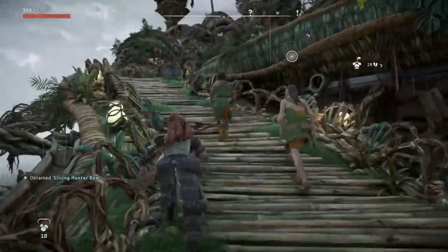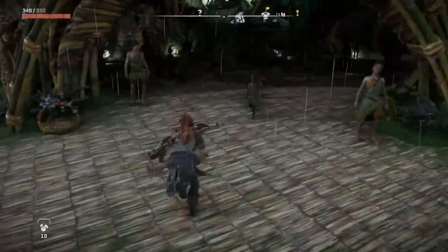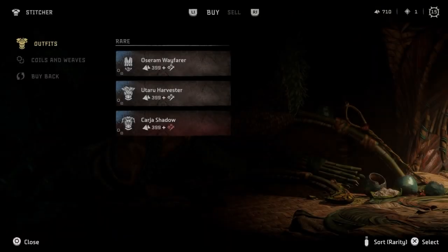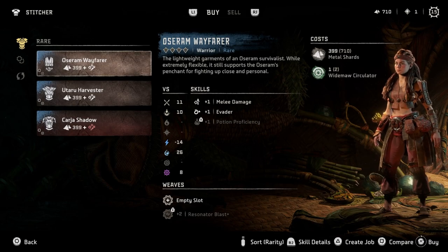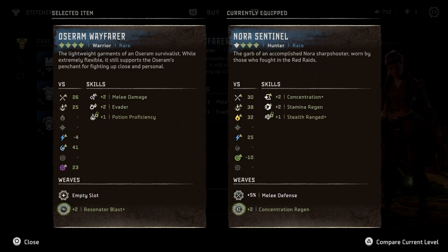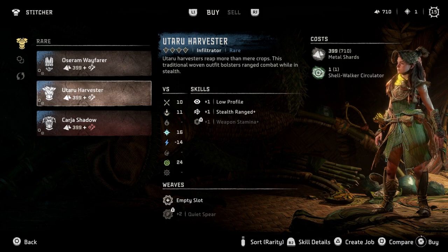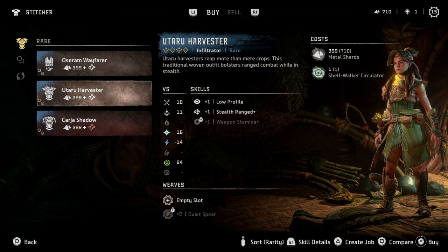We'll check out these other question marks. Let me go over here. Hopefully I'm still recording — I think I am. Oh, can do it here — nice. Fall in some water. Awesome stuff. Interesting, so these have different things. I don't want that one — the electric one is cool though. Yutaru harvester — that's cool. It's like a poison.